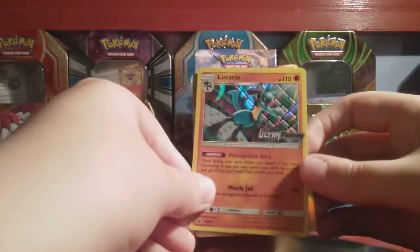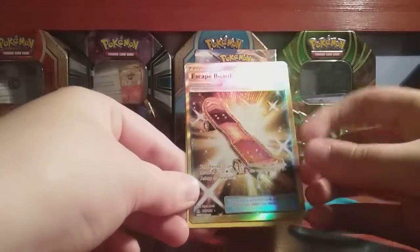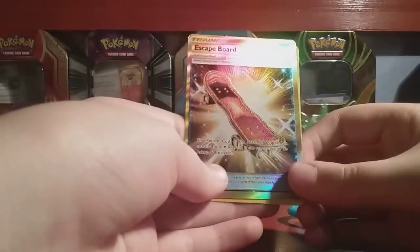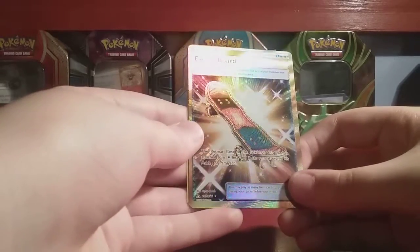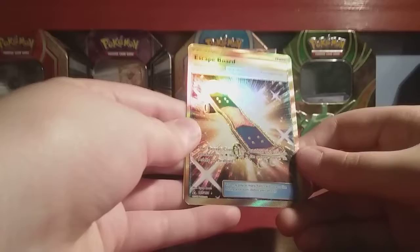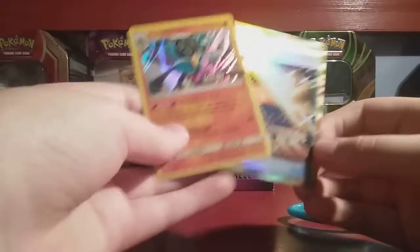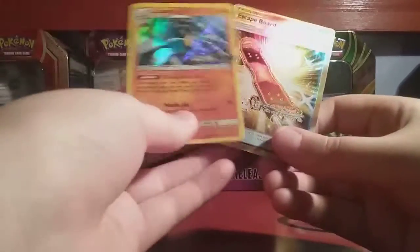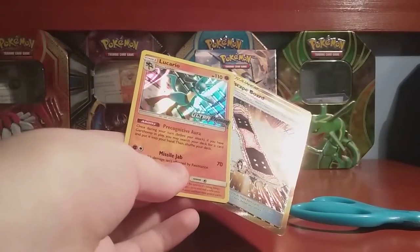We're all done now. We have Holo Lucario and this! I was not expecting that. I thought it was gonna be a GX or something, but that kind of is a GX — it's a Trainer GX! It's a secret rare! Trainer GX! It's a secret rare!